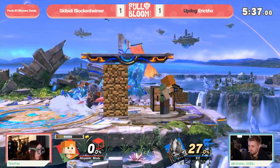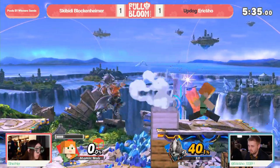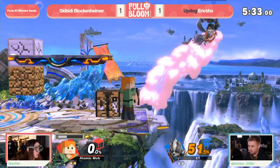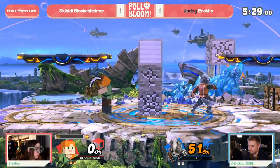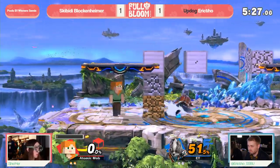Now we're sitting in a situation where things are looking close yet again. Blockenheimer does have Eric in the corner, and that might be the difference to how much mining they're able to accomplish here.